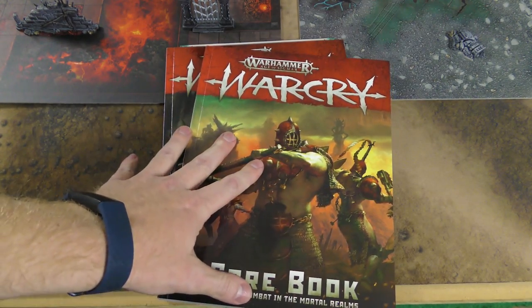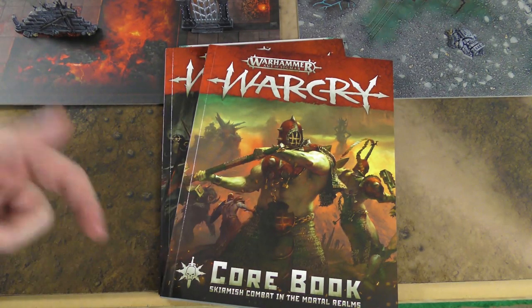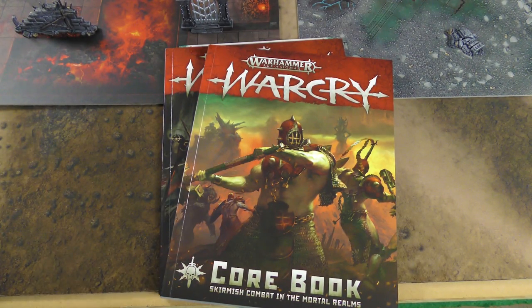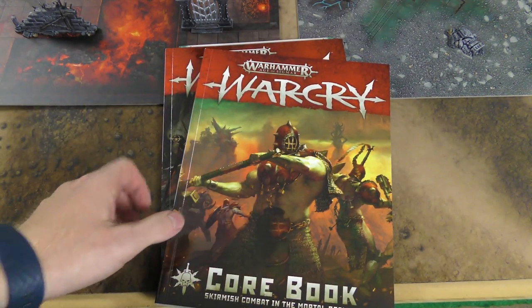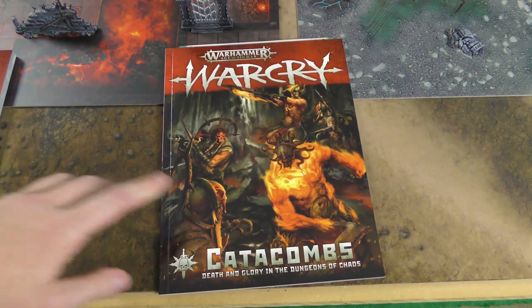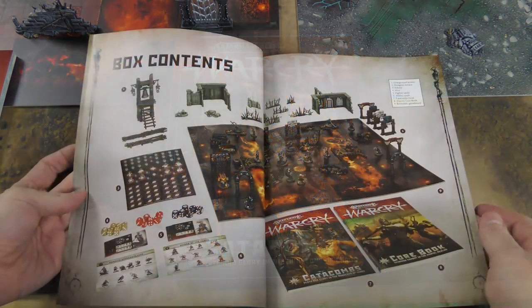The core book in the Catacombs box set is the exact same core book from the original starter set that you can buy separately online - nothing changes here. One disappointment is they have not updated it with some of the FAQ and errata, which is relatively significant. It would have been nice to have an updated rulebook inside.